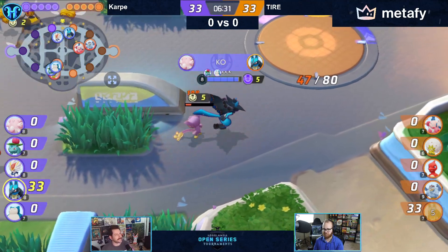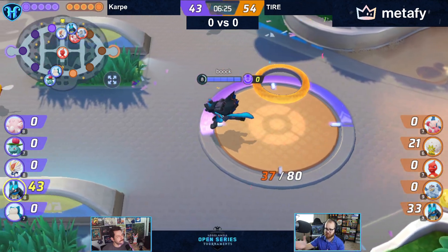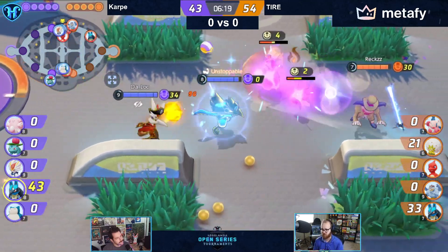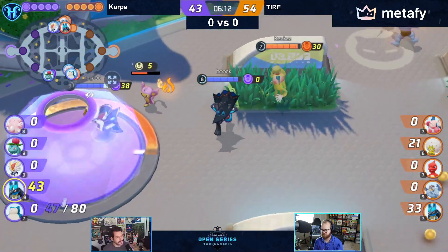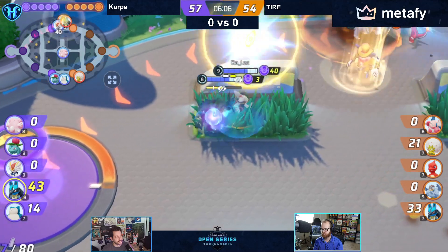Really excellent macro gameplay from the blue side here — recognizing that they got a little bit behind with that jungle invasion, but then leaning into the strength that their team composition allows with the Blissey to rip that Dreddaw and catch back up. And now we have a level nine Cinder and a level nine Machamp. So we have Unite from Cinder, but we also have a level nine Machamp — Machamp is ready. Cinder is ready. We have a fight here over Rotom and we have two Unites available.